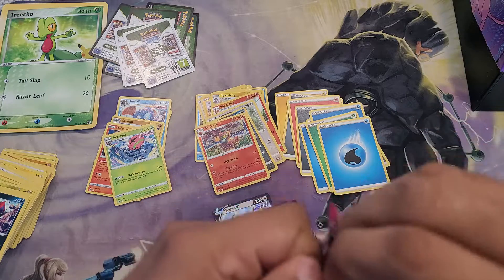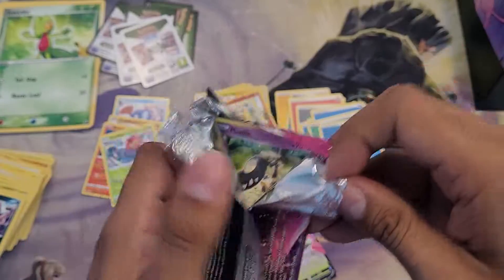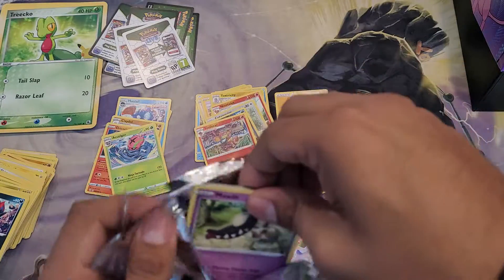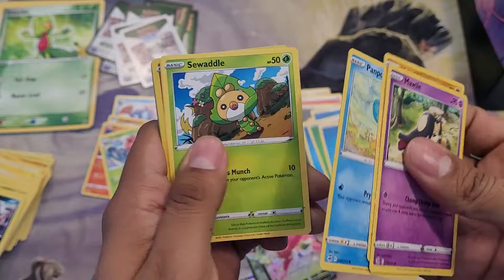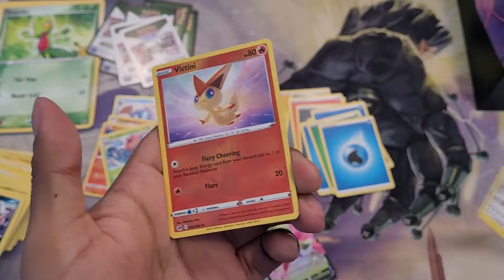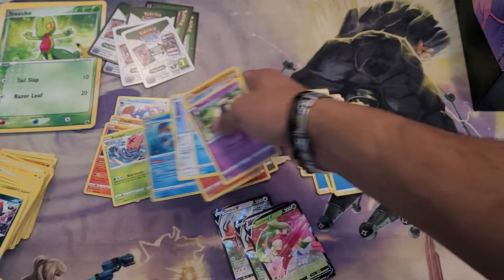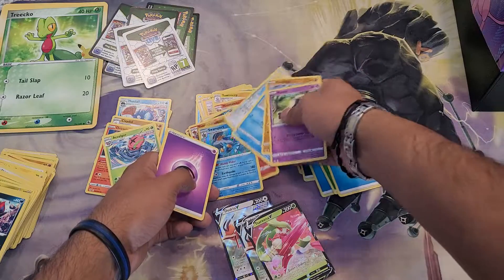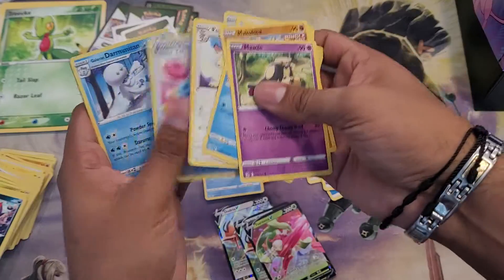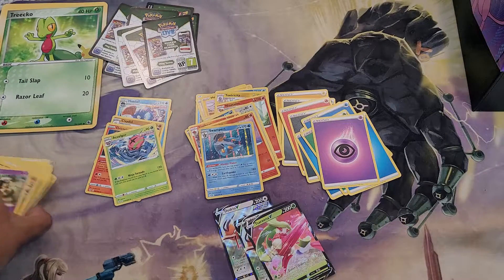Maybe — my gosh, this one does not want to open. That might be a good sign, but who knows. Skarmory, Victini, and Swampert. Okay, I have a Swampert already, and I'll put him here.